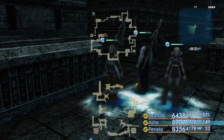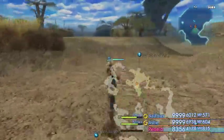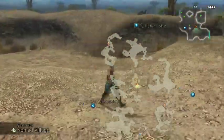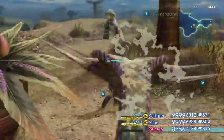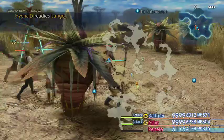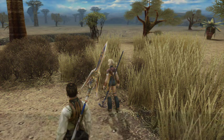Next up we're going to go for Blind. I'm here in the Giza Plains, and to find Blind we need to head south past the blue save point. You will need the weather to be dry for this, otherwise you won't be able to get to it. I really should have got this one a long time ago. This one's 100% spawn. It should be over in this little section here — is it this one here? There it is. So that's Blind eliminated.